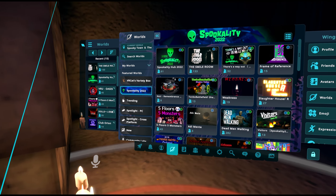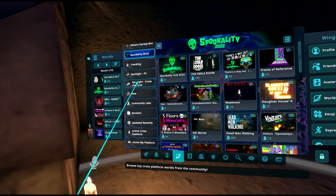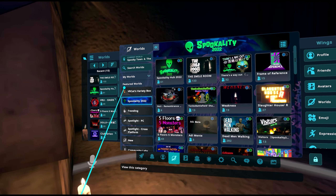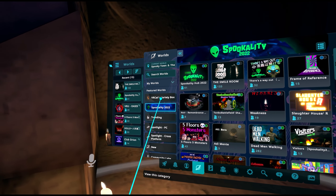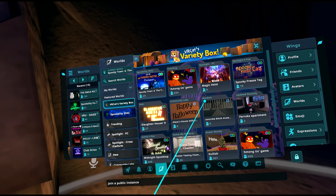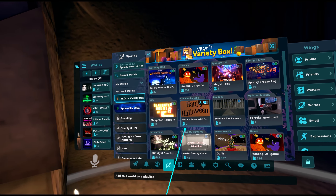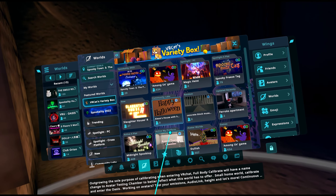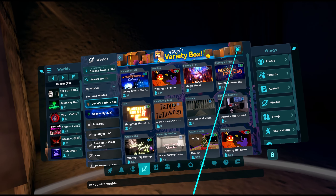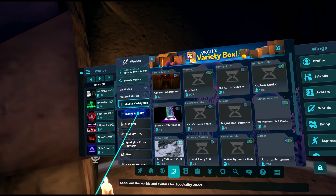The worlds menu has been totally changed. You're no longer just scrolling endlessly through a list — you now have topics on the side, including the new VR Cat's Variety Box, which is a page containing one random world from a set of categories. They're actually organized in some kind of way, and if you don't like the list you can just hit the little refresh button on the top right to generate a new one.